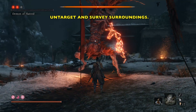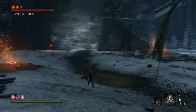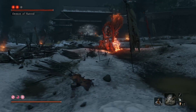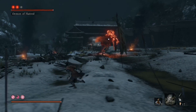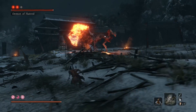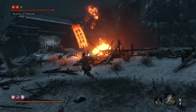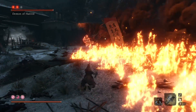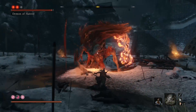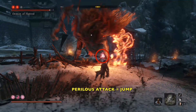Phase two — things change a little bit. When he does this little freak-out animation, untarget him and survey the surroundings, because we need an open area and we have a couple seconds to do this. He always starts with this flame streak attack. When he raises his hand up like that, we're going to jump and grapple. You can be too far away from him — you can absolutely be too far back and won't be able to grapple in, so keep that in mind.